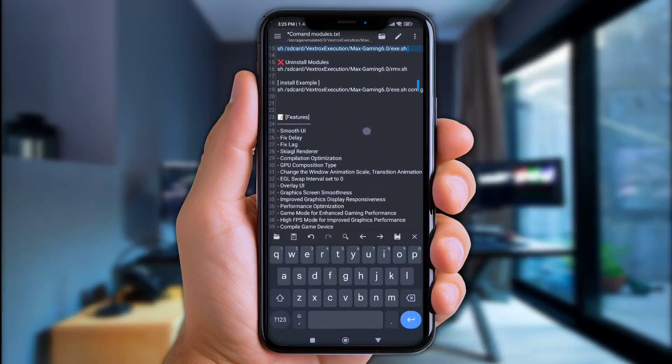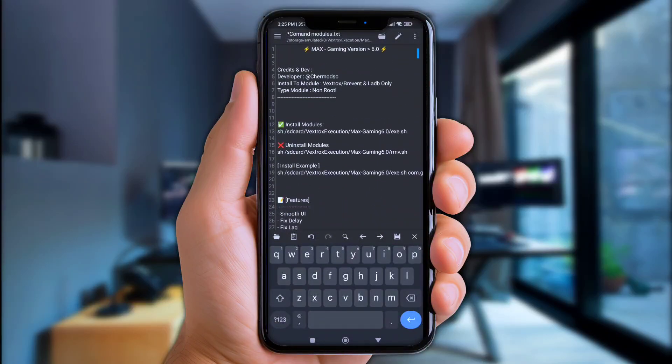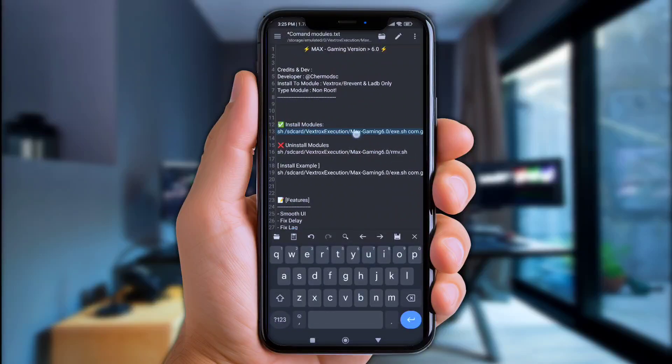So let's scroll down a bit — and there you go. For example, I'll play Garena Call of Duty, so I need to pick this one here. Now put it into the install commands. Alright, now copy this script, and we're ready to put it into the Vextrox app.